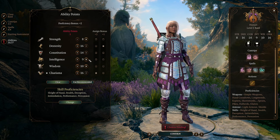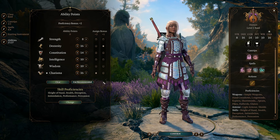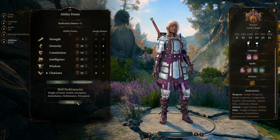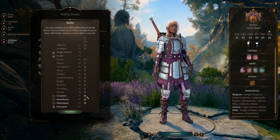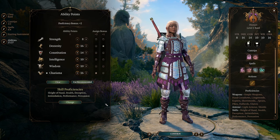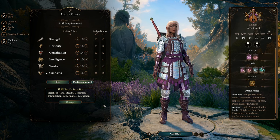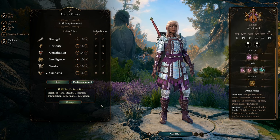If you plan on getting the hag's hair, go 17 Charisma instead of 16 and use the hair to increase your Charisma to 18. For skill proficiencies, pick Deception, Intimidation, Performance, or Persuasion if you're the party face. Other good choices include Sleight of Hands, Stealth, Investigation, Insight, and Perception.